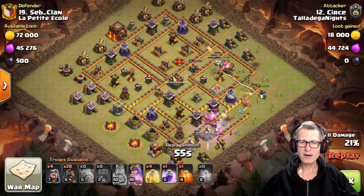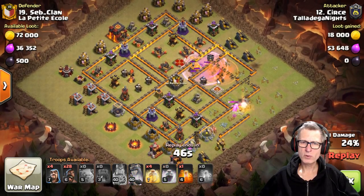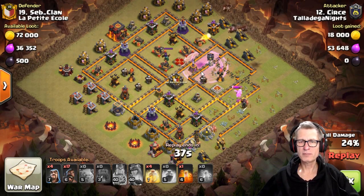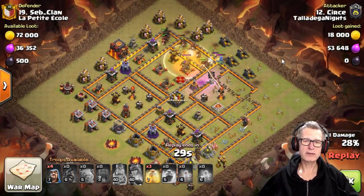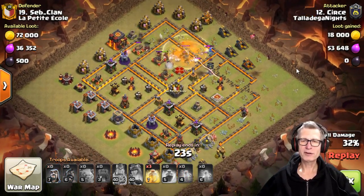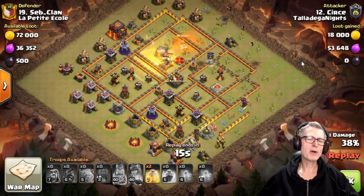We've got the baby dragon and a Valk on the left, and a couple of Valks and an Archer on the left as well. So essentially the clan castle survived — the clan castle troops took out his clan troops. The queen stayed up, the baby dragon stayed up. And when you've only got two wizards left and a bunch of hogs after that time, you know that you're just going through the motions at that point.